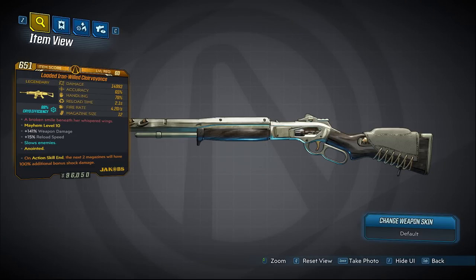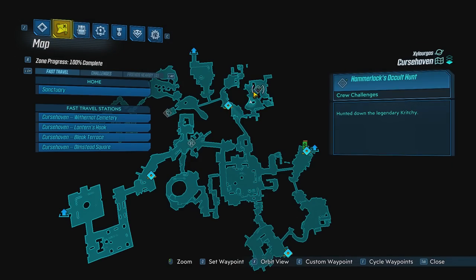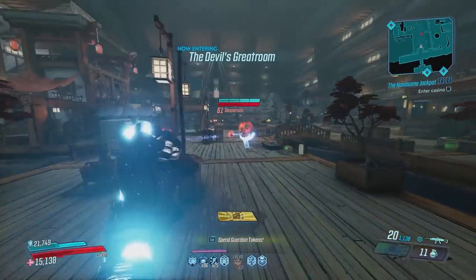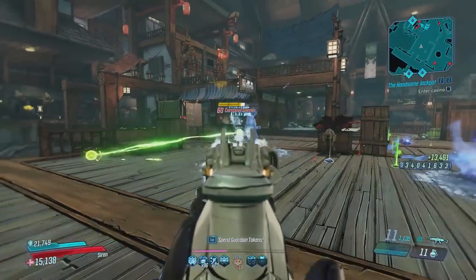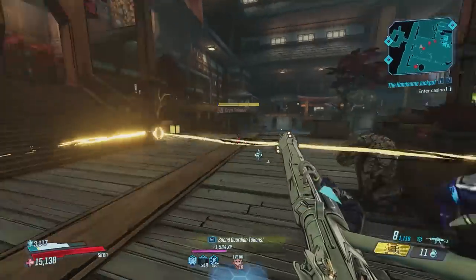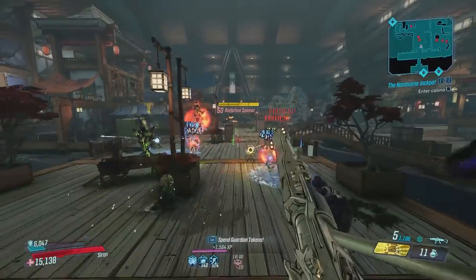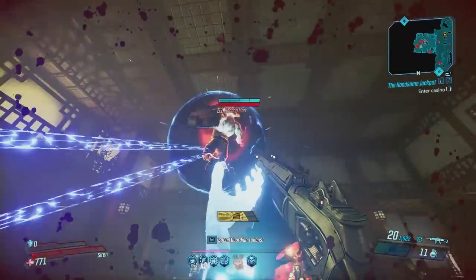Moving on we have the Clairvoyance. This one drops in DLC number 2 and the drop source is Critchy. Critchy can be found at the Curse Haven at this spot on the map. Use the Withernaut Cemetery Fast Travel Point for the closest spawn. This is a Jacob's Assault Rifle that deals cryo damage. Critical hits will create stickies that will explode after a short time and ricochet to nearby enemies. It is very good for mobbing purposes and deals a decent amount of damage. You can either use the Masher variant which will be times 4 but there will be a penalty to your fire rate, so you also want to try out the full auto variant. Both are really good, it will just depend on your preference.